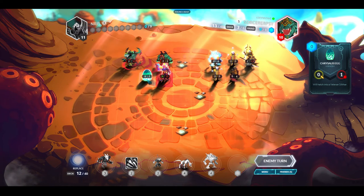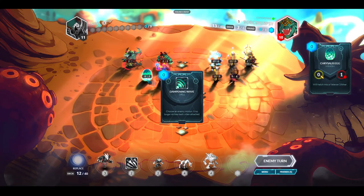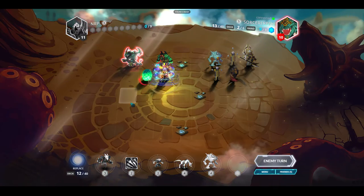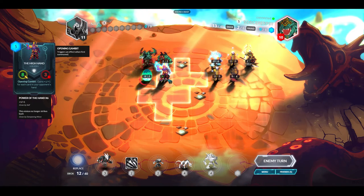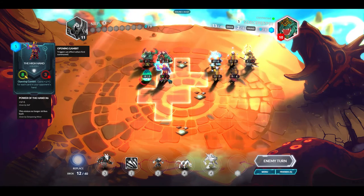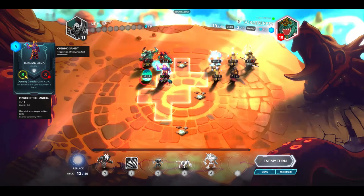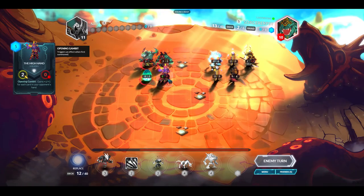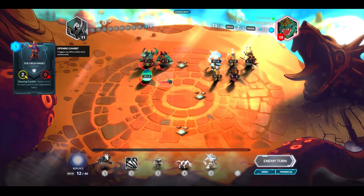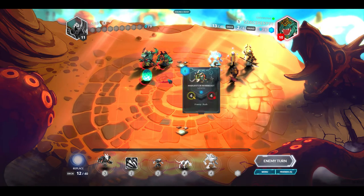I should have destroyed the rebirth thing because it just comes back — but I couldn't deal damage to the general so there wasn't much else to do. Oh — I do get it, I get him for the rest of the game! So it's permanent control. Good to know.